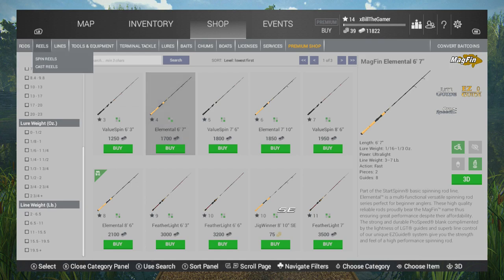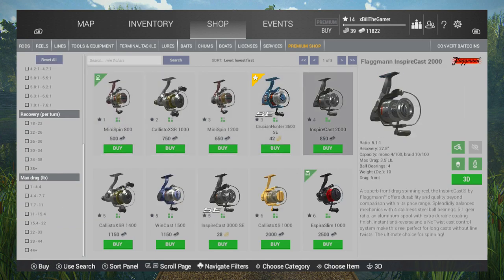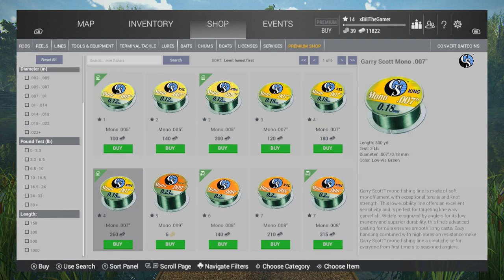You want to get yourself a spinning rod, then get yourself a spin reel. At level 4 I would go with the Inspire Cast 2000. And then you're just going to use the basic mono line — I would go for the 0.18mm. It's not expensive, $260.